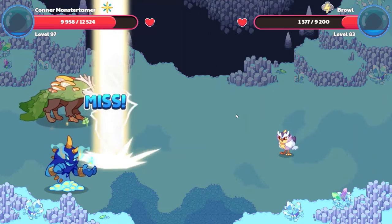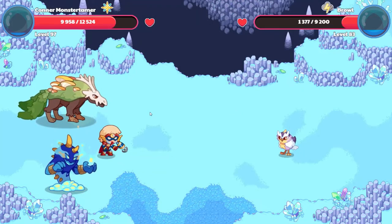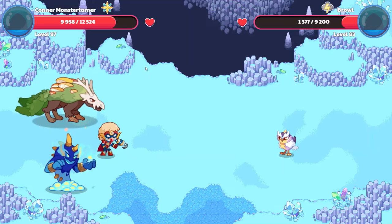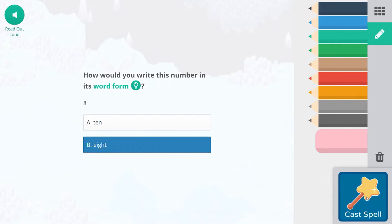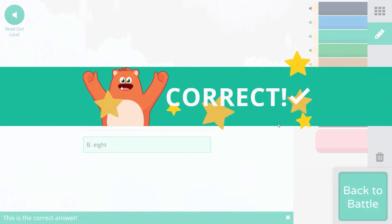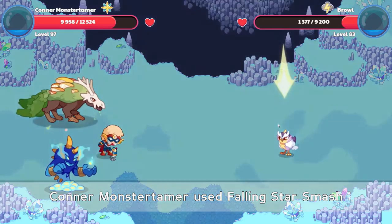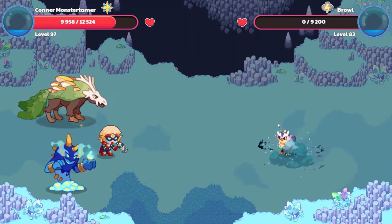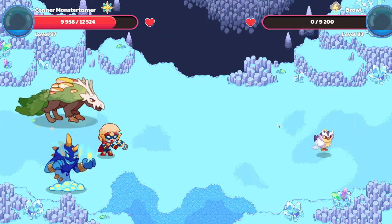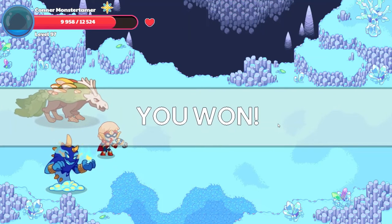Ion Cannon is coming at us and misses. Falling Star Smash, here we go. So this is 8 - E-I-G-H-T. That's a tough one to remember, but once you get it down, you got it down. It's like 'right' with a B. Goodbye Growl. And we won.